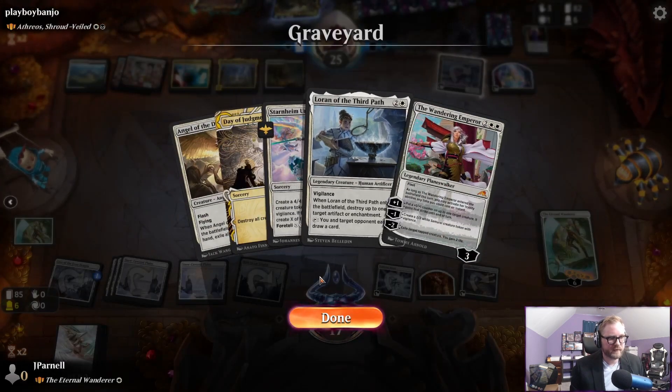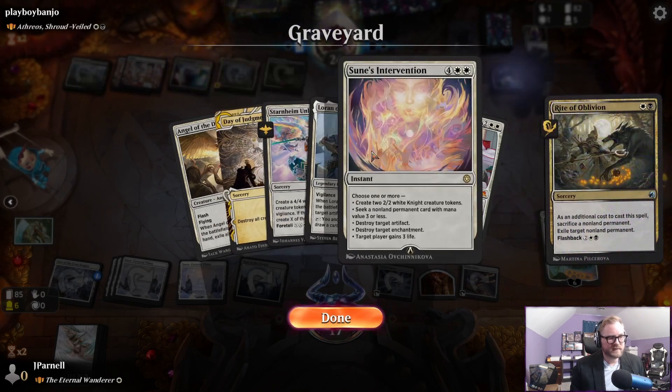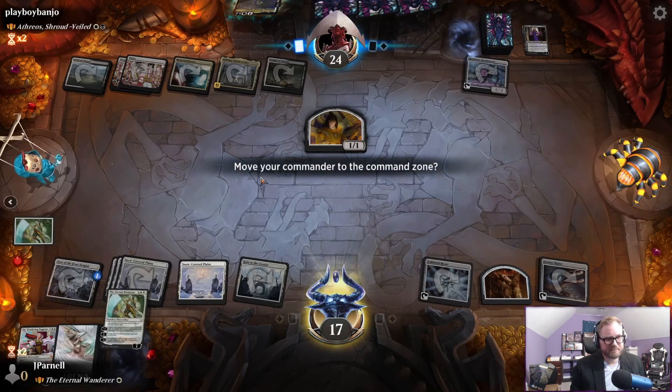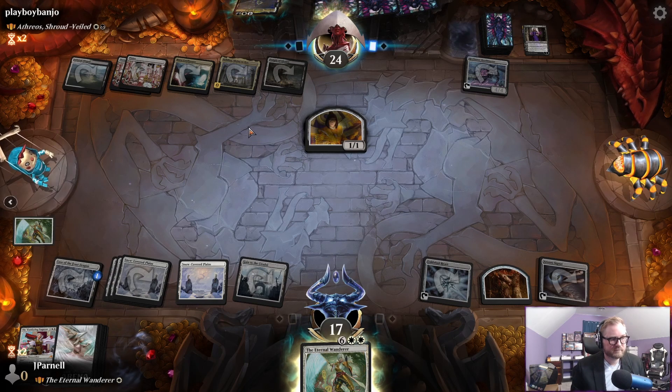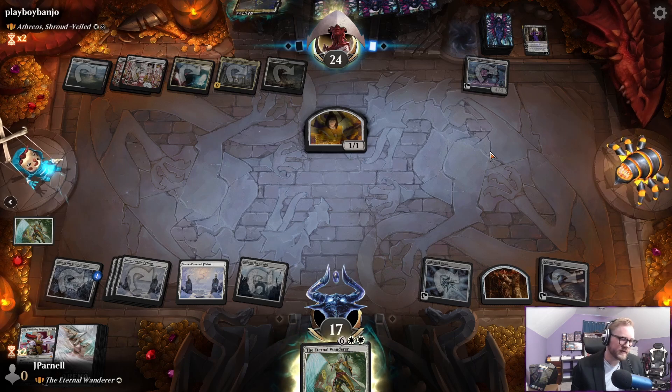Loran was our hope — we really needed to kill that. We lost the intervention, maybe two of our most important cards this game. Could have been very well could have been. Now Sheoldred's going to be back and it's a whole thing.